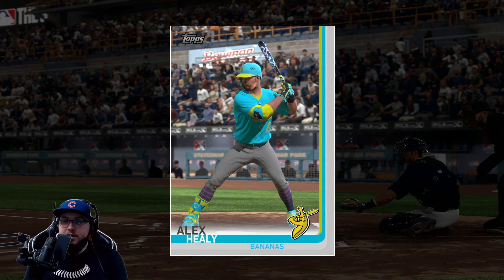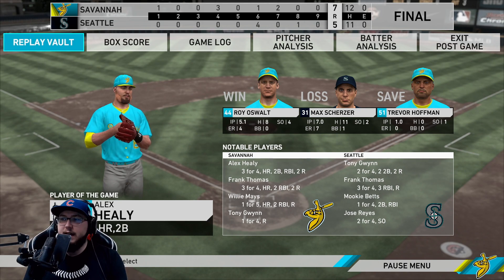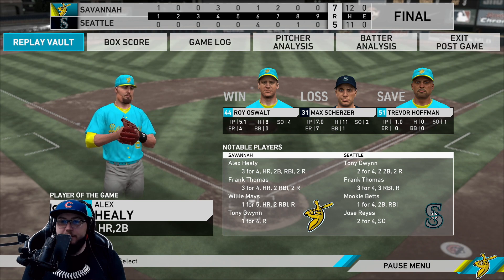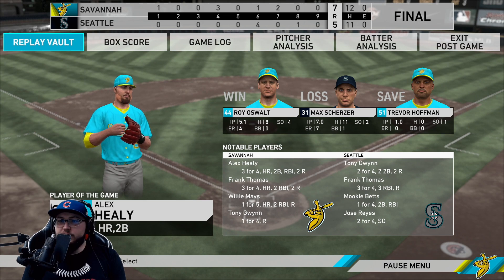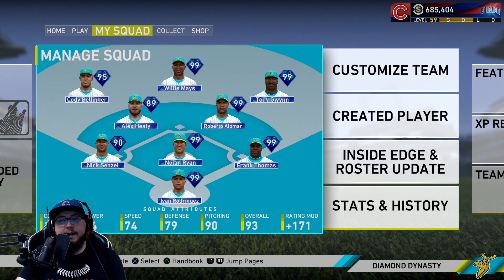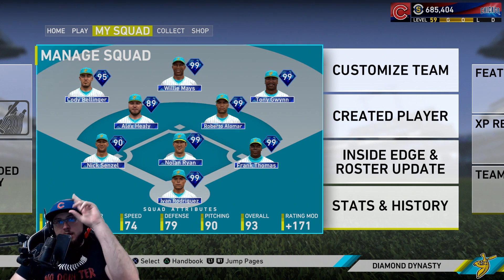Healy — the player — the game with the new stance, three for four. He didn't get a triple; they marked that one where he got to third base as a single — doesn't make sense, he easily had three. He goes three for four. Frank Thomas goes three for four. Willie Mays goes one for five but does provide two runs, which we win by two. Tony Gwynn goes one for four. That was a really annoying inning where he scored four runs — probably shouldn't have happened but at least we fought it off. That's going to do it for this gameplay. I'll try to use Senzel in the next one — hope you guys enjoyed, leave a like, subscribe down below. This is Healy and I'm out, peace.